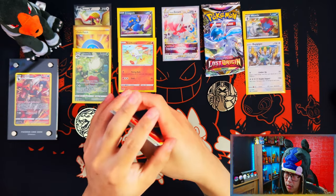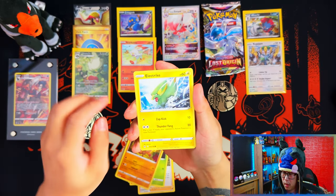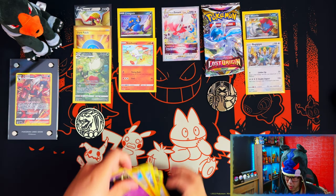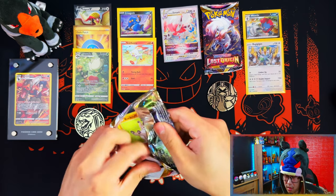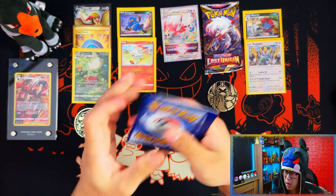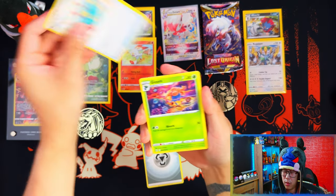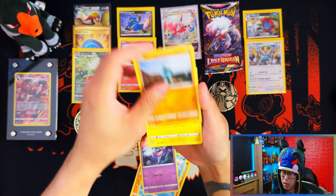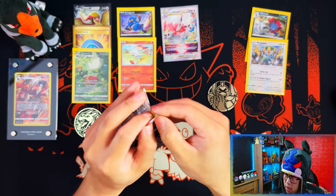Everyone swears by these triple pack blisters whereas I don't — I feel like I'm never properly lucky with these. Like people pull all the alt arts, all the secrets, all the good stuff from them, whereas for me these V Stars, nothing special, no full arts, stuff like that. For all my videos, all the triple pack blisters I've opened, I've pulled a secret rare here and there but nothing special. In terms of full arts I don't even know if I'm pulling any. It looks like this triple pack blister is going to be the dud one.